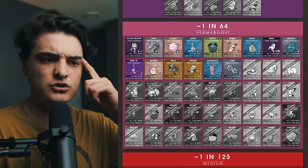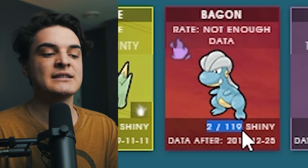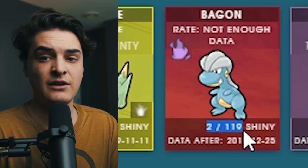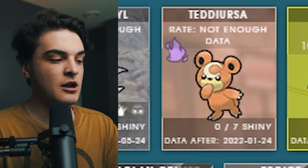With this in mind, you can kind of think to the future because Niantic won't really change the shiny shadow rate per Pokémon. So you can assume that shiny shadows coming out are going to have this one in 64 shiny rate. We can look at Bagon during the current event — two people got shinies out of 119, which is around a one in 64 shiny rate. So if all past shiny shadow Pokémon have been perma boosted, most likely all new ones are going to have this perma boosted shiny rate too.